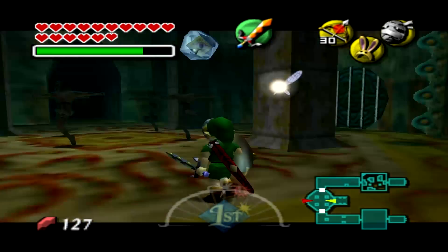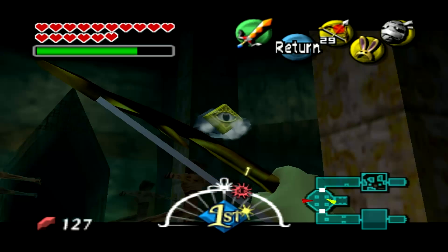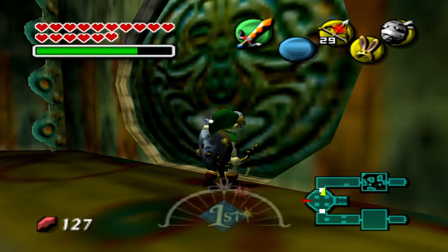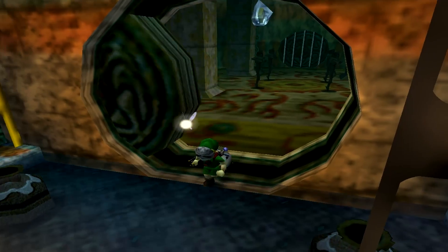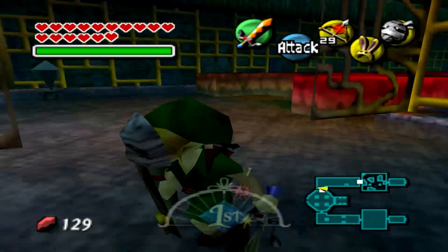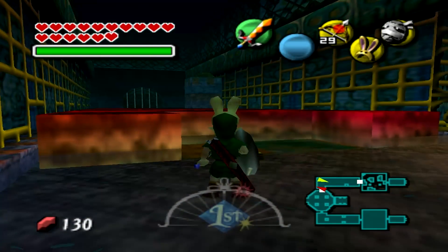I think the way we want to go right now would be over to the left. You're going to want to melt the ice switch and go through that door. I think this is the right way to go first because you can't get through the other way. This part is a pain, by the way — this specific room, or at least trying to figure it out, is a pain.